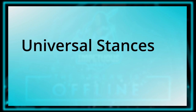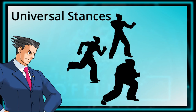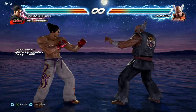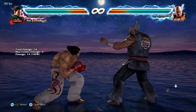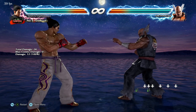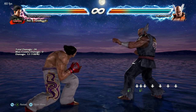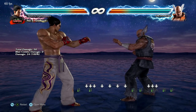Universal stances. Tekken is built on a number of universal stances. A stance is any state a character enters that changes the available move pool of that character. For example, when Kazuya is standing and presses 3, he does one attack. But if he's crouching and presses 3, he'll do a different one. Even going from the crouching state back into standing is a stance called 'while standing.' If you press 3 during this while standing stance, he'll do yet another move. All three attacks are done by pressing 3, but differ based on Kazuya's current stance.